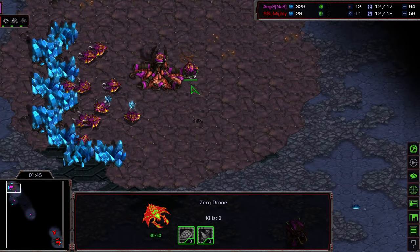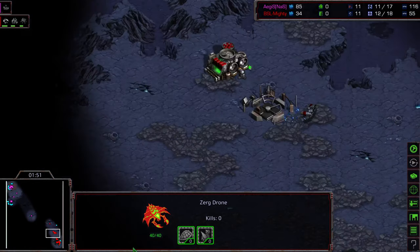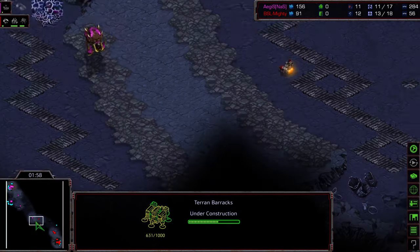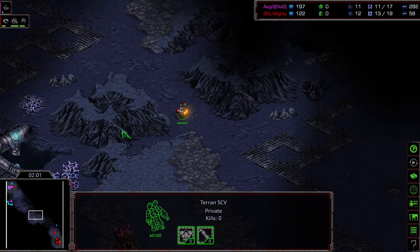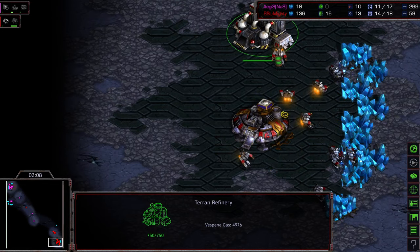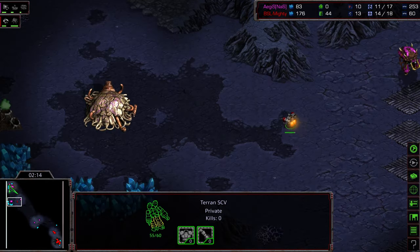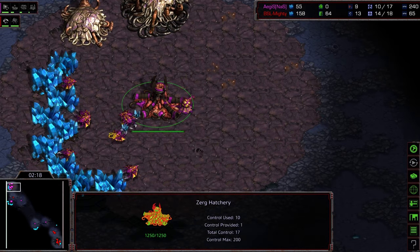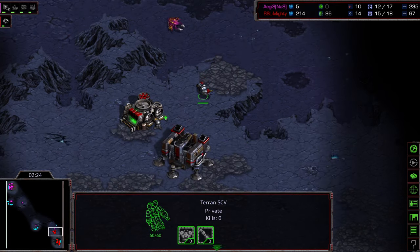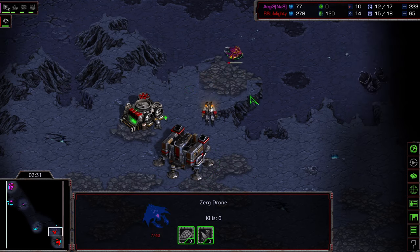We are seeing a 12-hatch opener from Aegis. Keep in mind it is a 2-player map. Mighty has, for every opponent he's gone up against, been able to seal his front door and put his opponent in the dark. An SCV is making its way across, he has that refinery up and has put 3 SCVs in gas, so at the very least we know we're seeing some variation of factory play to start things off. Spawning Pool and Extractor from Aegis — very similar build again.